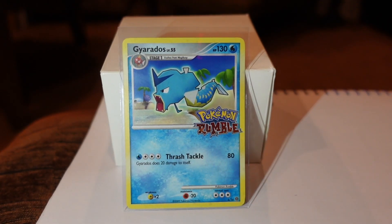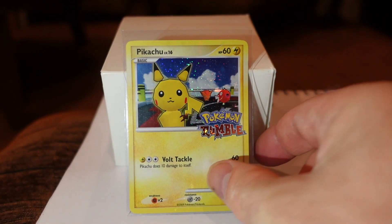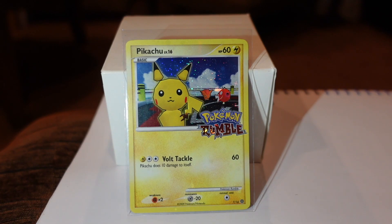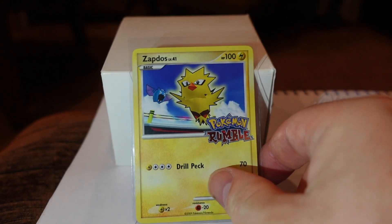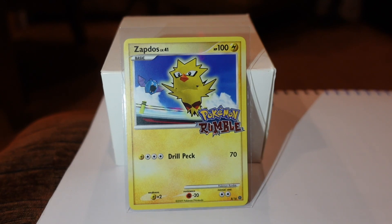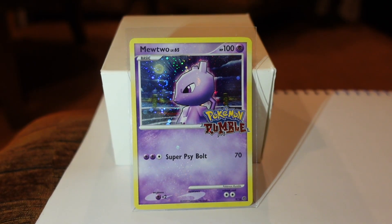Gyarados, number 6. Pikachu — this is the second of the three Cosmos Hollows pattern background cards, number 7 of 16. Zapdos, number 8. Mewtwo, number 9 — I've got my phone shining some light on the background so you can see the Cosmos Hollows pattern; this is the third of the three. And Mew, number 10 of 16.